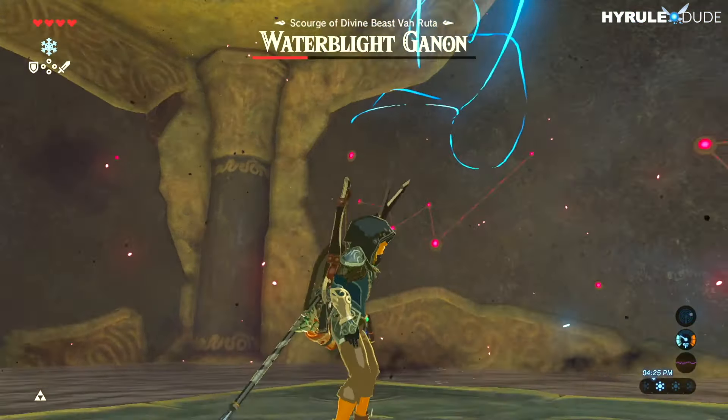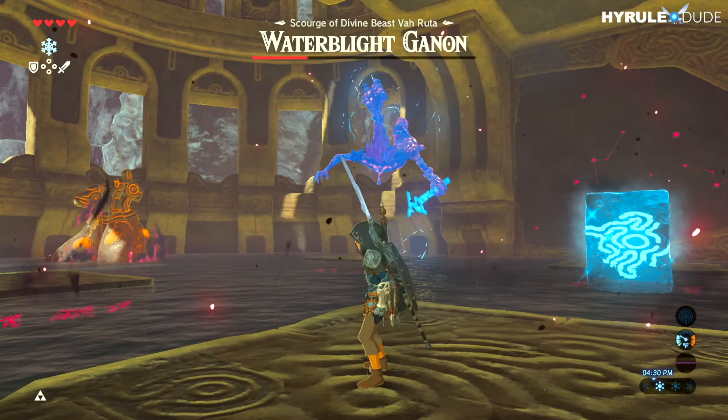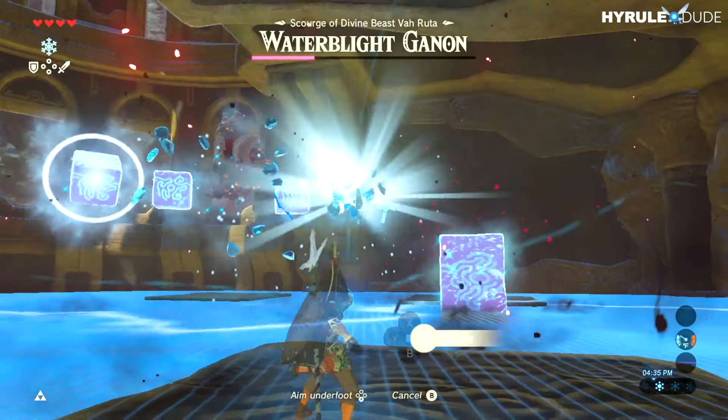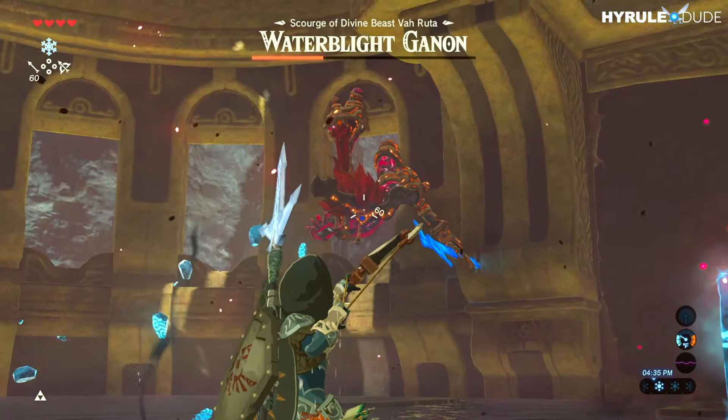As you can see my spear broke, so immediately pull out a new spear and continue lodging attacks. Blight Ganon is going to repeat his same attack, so we play the same defense here.